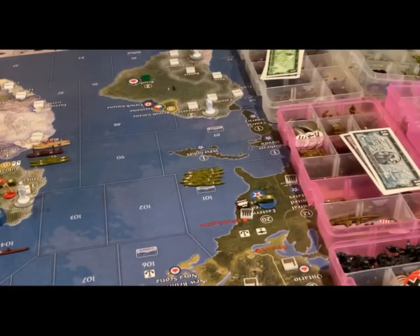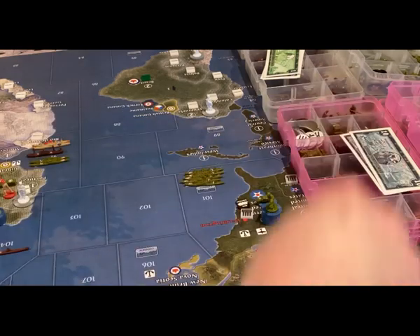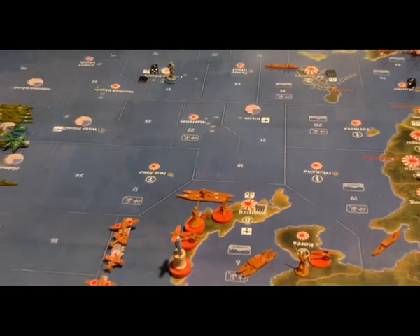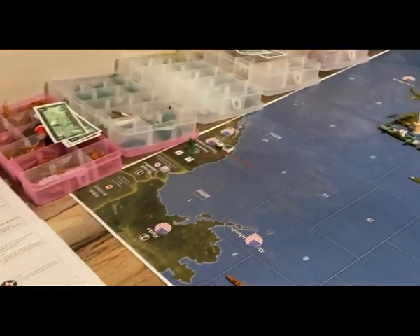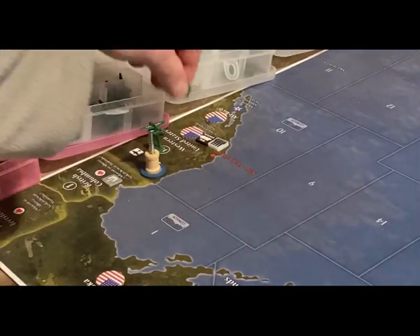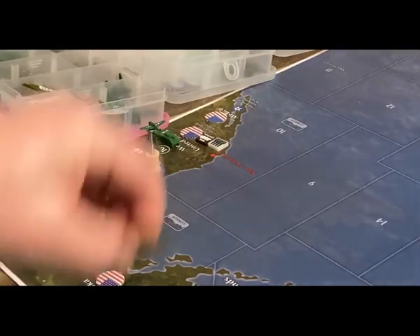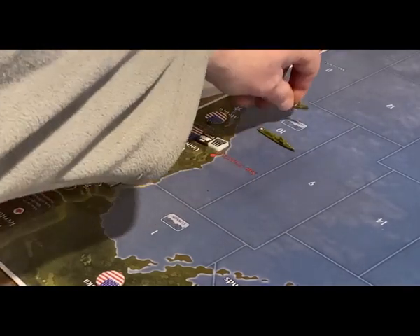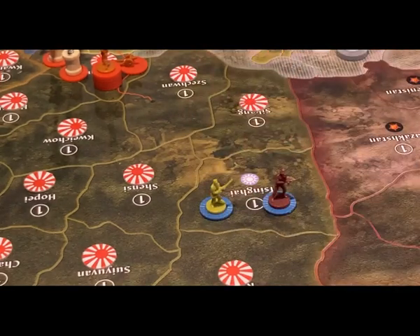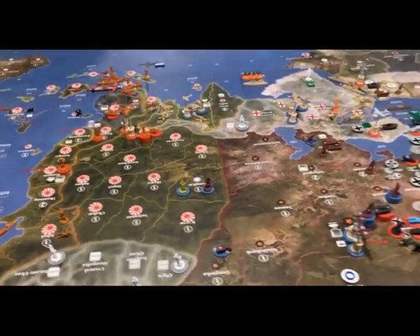Placement of new units: eight infantry and two artillery into the Eastern United States. Over on the Pacific side of the board, one fighter, one tank, and a transport and a destroyer into C-Zone 10. For the Chinese, there are two places they could put their infantry, but they're going to choose to put them in Singhai with the Russians. Manchuria would probably not be the best idea.